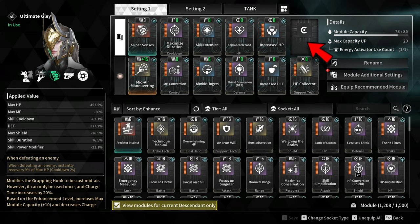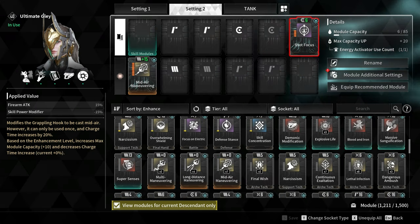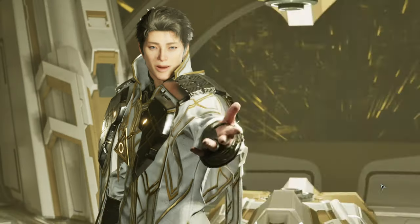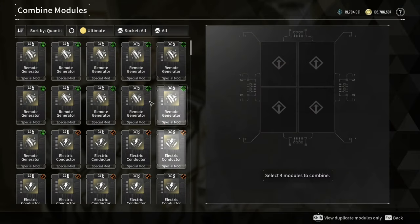For the last socket you have a couple of choices. If you are doing invasion missions, infiltration operations, or any regular missions, you can go for Shot Focus which increases firearm attack by 15%. The only downside with Shot Focus is that you can only obtain this module through combining modules.